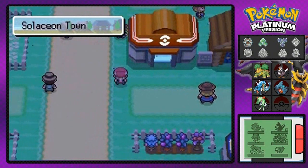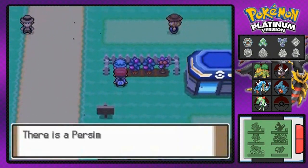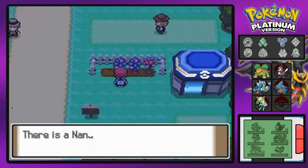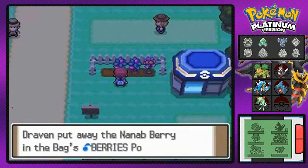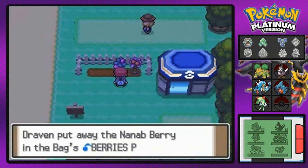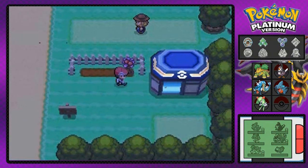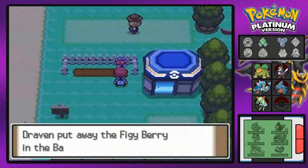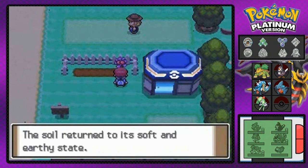Here we are in Salacion Town and there are a few berries to pick up: a Persim Berry, two Nanab Berries, and a Figgy Berry. I don't know exactly what the Figgy Berry heals, but it sounds delicious.